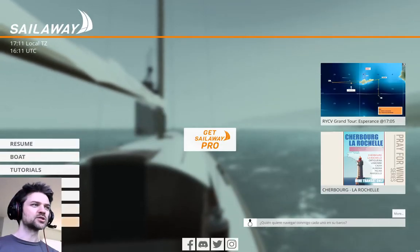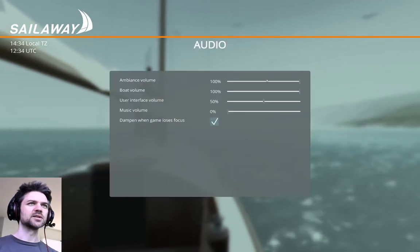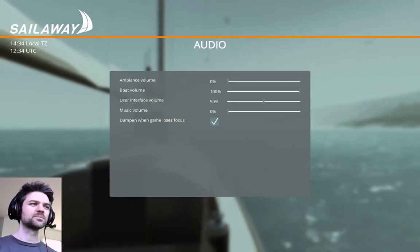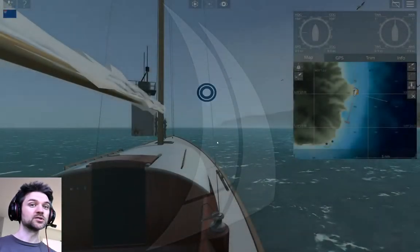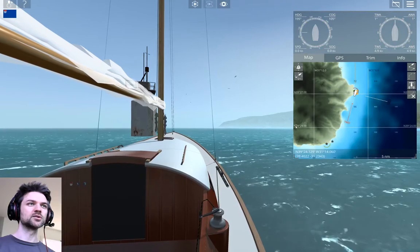Number four: travelling with your boats. This is a bit tricky. There are two ways to travel with the boat. You can just teleport wherever you want, and that is essentially a one-way ticket.